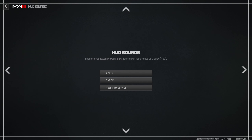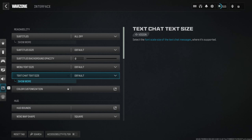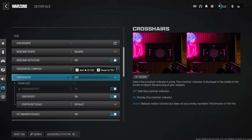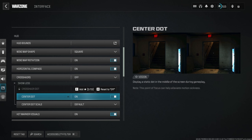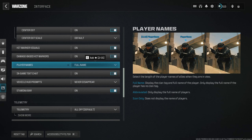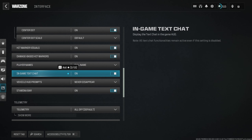HUD Bounds — I would recommend pulling this in a tiny bit. This means if you're playing on a TV or regular screen, you don't have to look at the very edge to see your health. Minimap Shape on Square — you don't want to use Circle. Rotation on. Compass on. Crosshairs I have turned off and just use the center dot — it looks way cleaner. Hit markers on. Damage-based hit markers on. Player names on, Full Name. In-game text chat on — though I sometimes turn this off while live streaming for privacy.